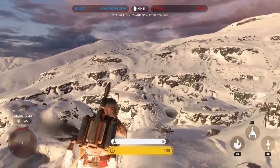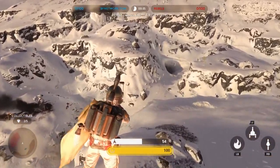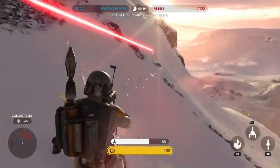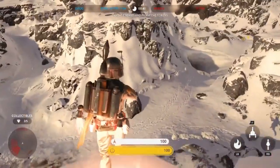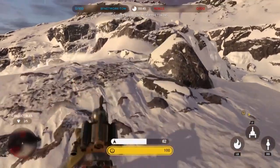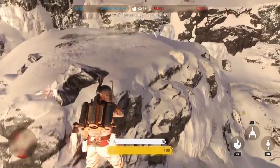The third collectible is located all the way over there in the centre of the map. Now, playing as Boba Fett means you can get the collectibles very easily, but these are all accessible with the other heroes available in the Galactic Empire and, of course, with the Rebel Alliance. So the third collectible is up there, just in the middle of the map, on top of the ledge.